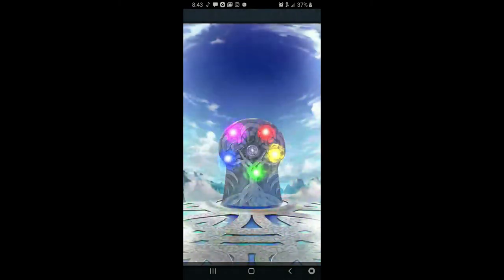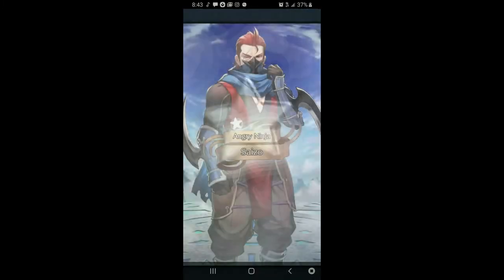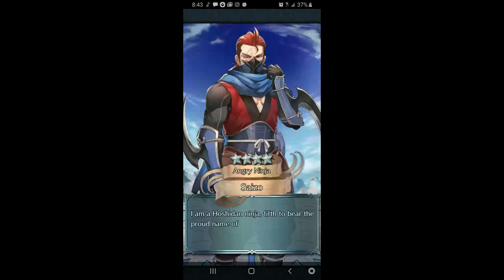One Air, one Corrin, two Jennys, two Thrasirs, and one Hrid — that's the total so far. I have a feeling I pulled something in red as well.